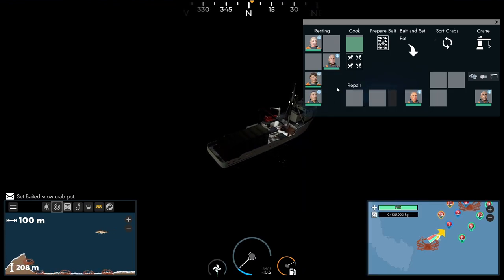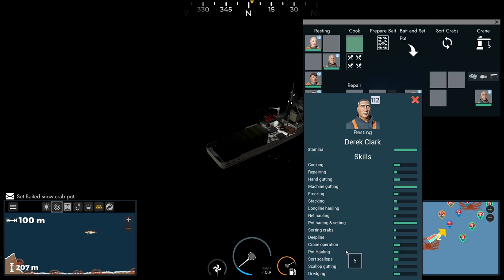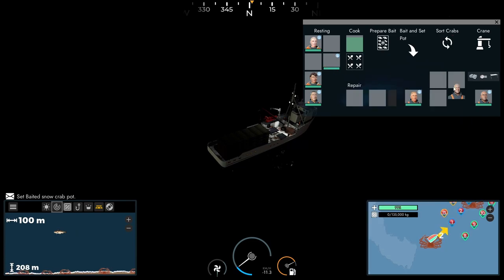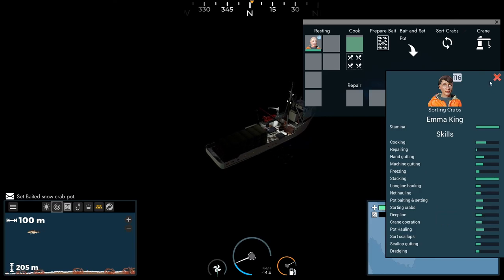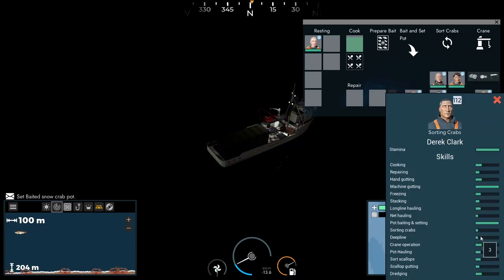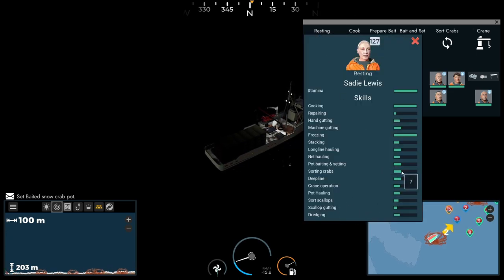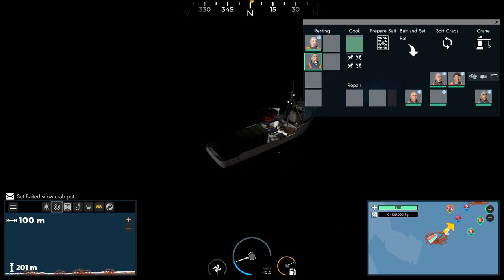Do I have a good crab sorter? At least one. It's probably Michael — yeah, it is him on crab sorting. I forgot there were three of them. What's her crab sorting skill? Seven. And his is three. Let's swap — he came out for her.